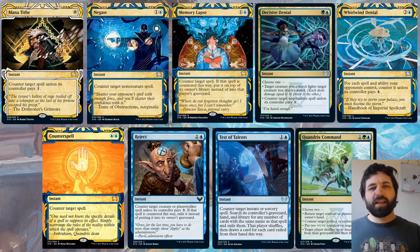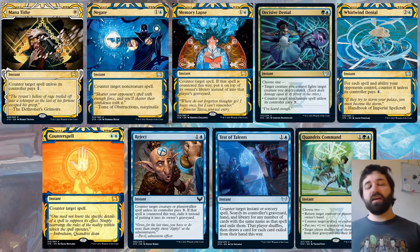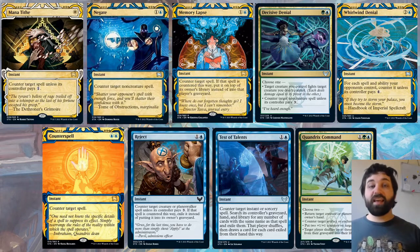Memory Lapse: counter target spell, and if countered this way, put it on top of its owner's library instead of the graveyard. So you're negating the opponent's next draw — they get the card back. Sometimes it's just delaying the inevitable if they've got a really bomb mythic, but other times it takes the opportunity away and you'll know that card is going to be in their hand.